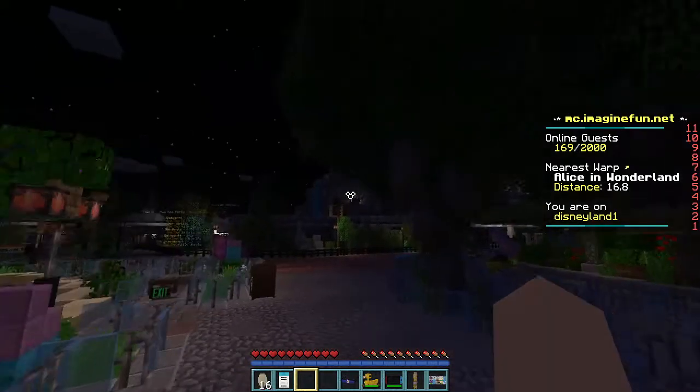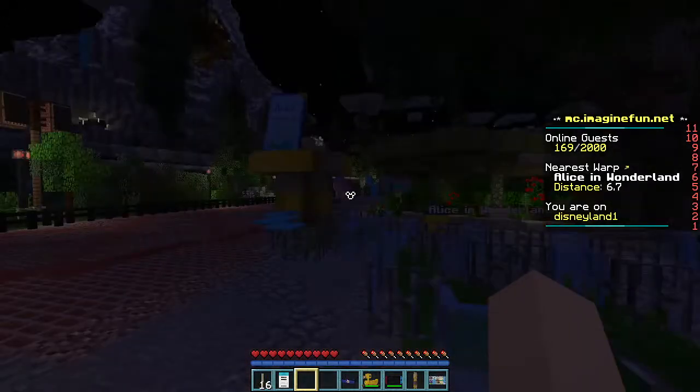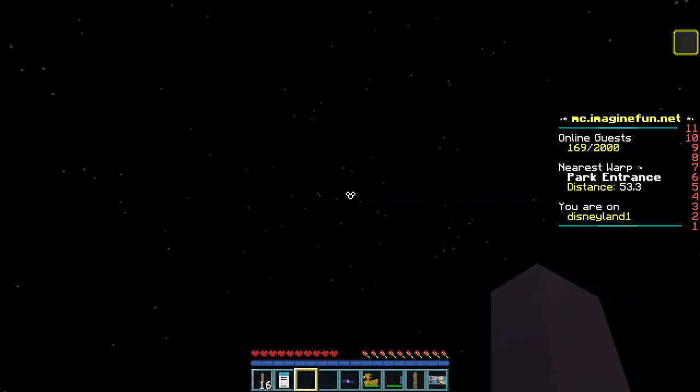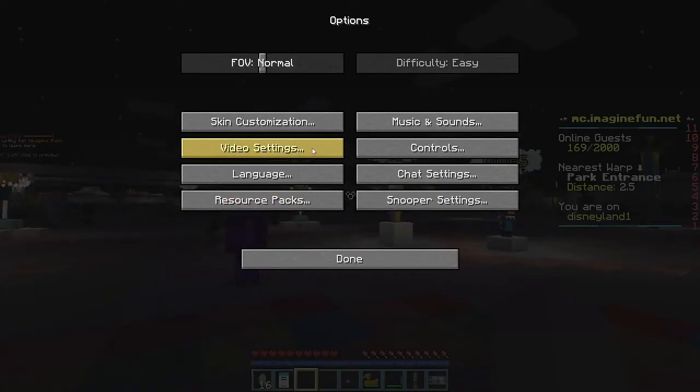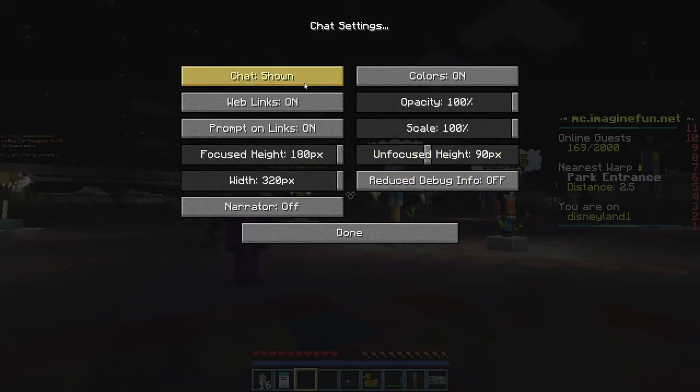Wait — Alice might be closed. I remember last time — yeah, it's still closed. That sucks. Let me change the chat settings back. Chat settings: shown, command only, done.